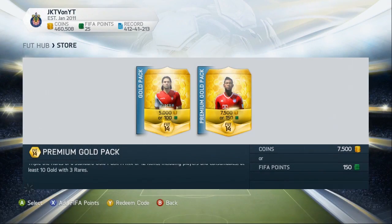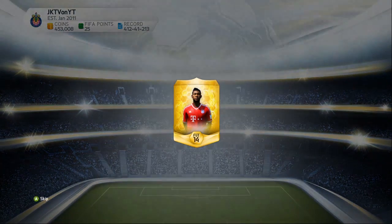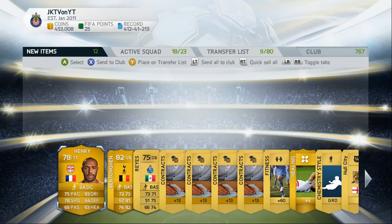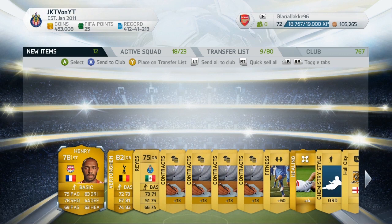We are going to see what we can get in this 7.5k pack with David Alaba on the front. Let's skip this one and we get another legend: Thierry Henri and Vertonghen. That's a pretty decent pack, I guess.